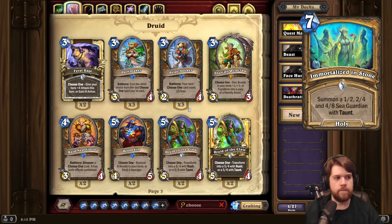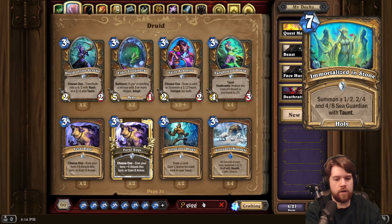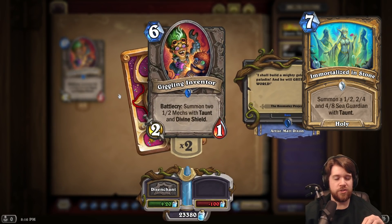Immortalized in Stone, a Paladin spell. 7 mana, summon a 1-2, 2-4, and 4-8 Sea Guardian with Taunt. And notably, this is a holy spell, so it's a pretty big discount for the Garden's Grace — the thing that gives something plus 5, plus 5, and Divine Shield, but discounts itself whenever you spend mana on a holy spell. Big discount for that. It kind of reminds me of Giggling Inventor, where the stuff you're getting isn't that good, but at a certain point when you just put so much Taunt in play, it's just so annoying for the opponent to have to get through. I think these three Taunts do fulfill that role. And they also do a good job of dodging AoE, because the big one is a 4-8 which is pretty hard to just kill straight up with a Flamestrike or something like that. Just a lot of Taunts.